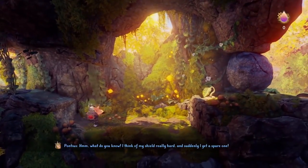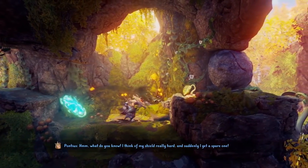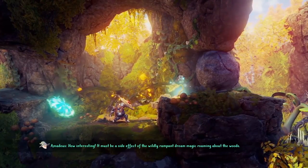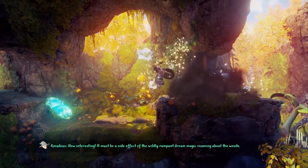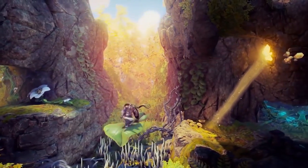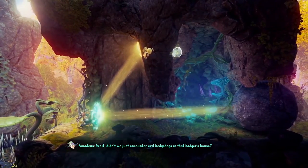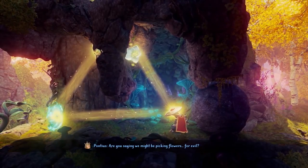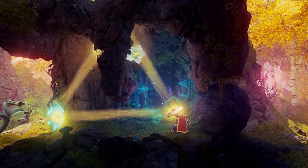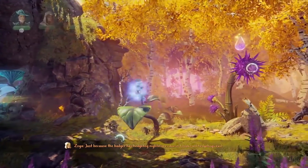And here we just unlocked the dream shield of Pontius. He can make a replica of his shield, and that comes very handy as you can see. You can reflect the water or light in different angles. Let's reflect this light beam to the right here with the dream shield, and then redirect it again with our own shield to make this flower grow on the roof here. And again, these powerful flowers move these giant boulders.